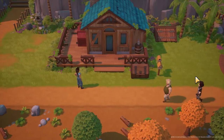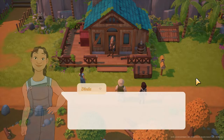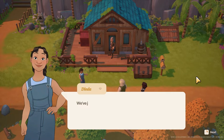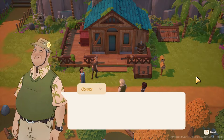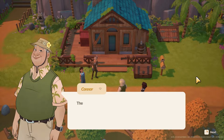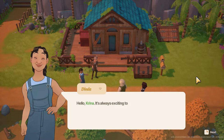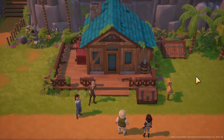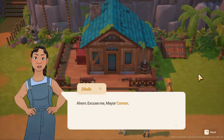Cute. This is Dinda and Joko — they're the local carpenters. Nice to meet you, Karina. It's always exciting to welcome someone new to our little island. Karina, this will be your new house. It's a bit run down, but it doesn't look all that run down — maybe the one window.